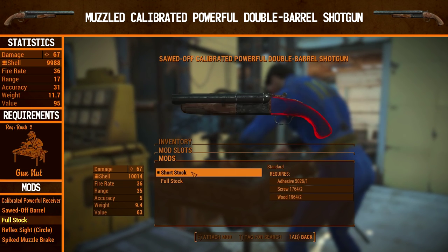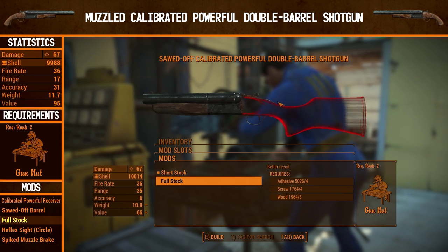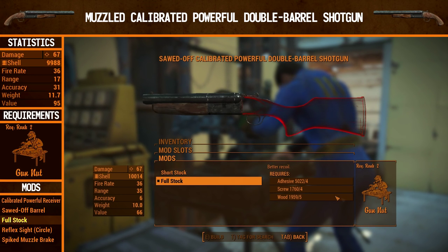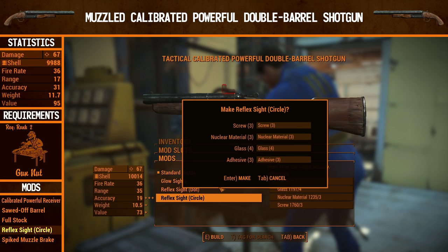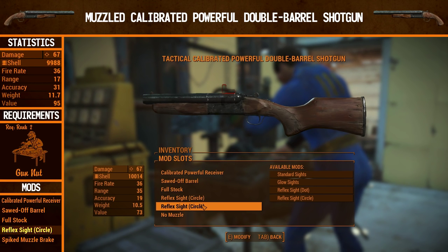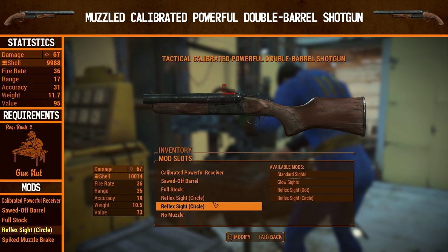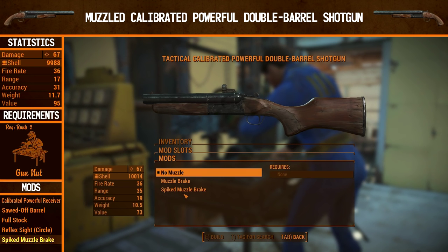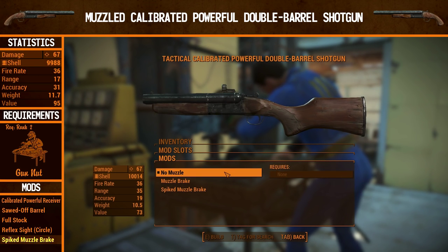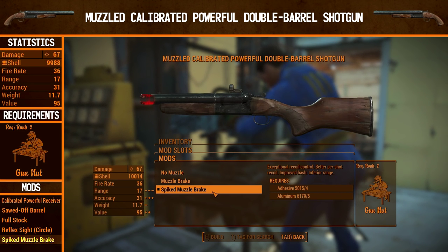For the stock, this is another optional upgrade — it gives better recoil, and it also makes the gun look kind of funny as an added bonus. We're going for it because we can, but it requires gun nut rank 2. For the sights, we're going for the circle. There's actually a small bug when you use the sawed-off barrel — you seem to have two sight options listed, but changing either one changes the other as well. It's just a bug. For the muzzle, we're going with the spiked muzzle brake again for the same reasons as before — improved bash helps at close range when you only have two shots. This gun is going to do tons of damage at close range.